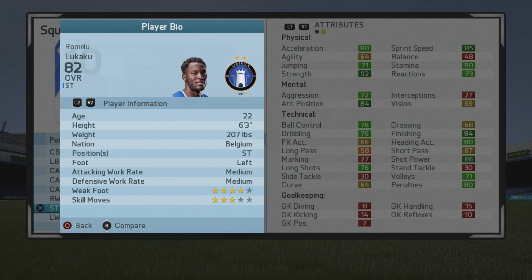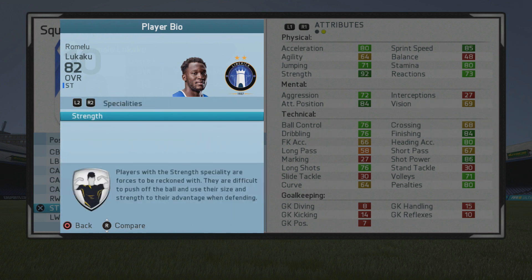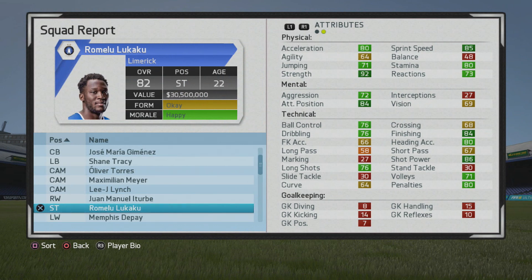He's a 6-foot-3 striker, left foot on medium, 4-star weak foot and 3-star skill moves with the strength specialty from the start. He has some good straight sprint speed, stamina isn't too bad, good attacking positioning and finishing, and not too bad in the areas of ball control, dribbling, and the like.